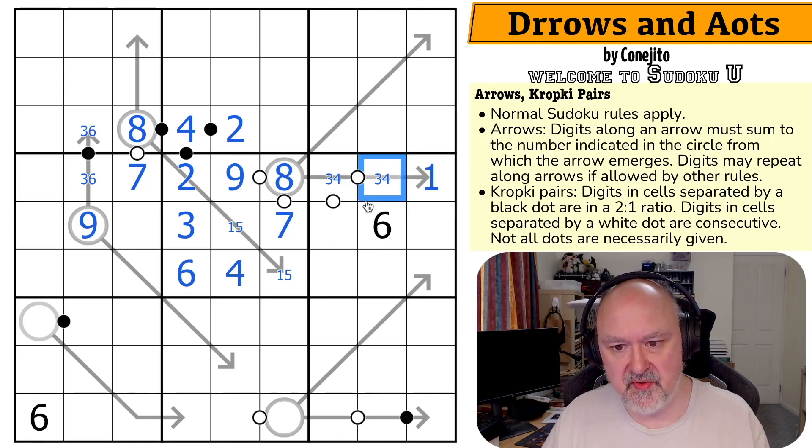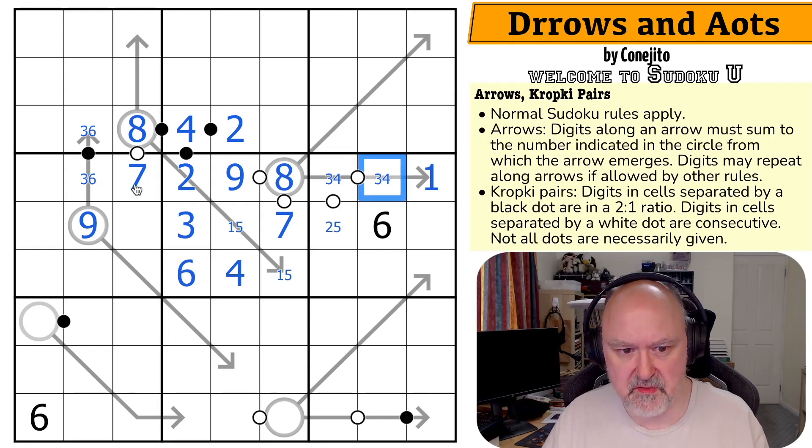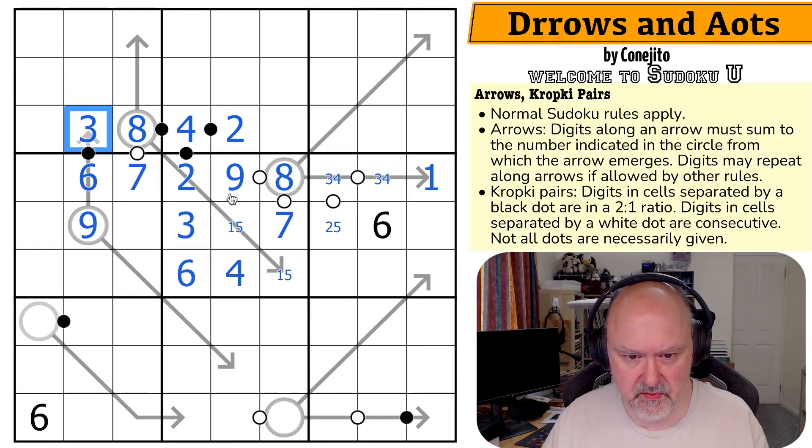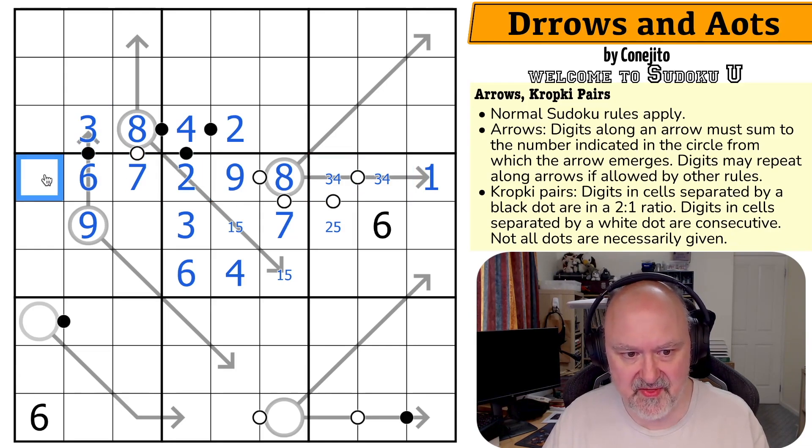These now have to sum to seven and I don't have one or two available, so the minimum they could be is three, four. This is one, three, four. Looking at the dot constraint: if this is a three, this can't be four so it would be the two; if this is a four, this is a five. So this is a two or a five. But this is three, four, making this six — and checking digits one through nine, this is a five.